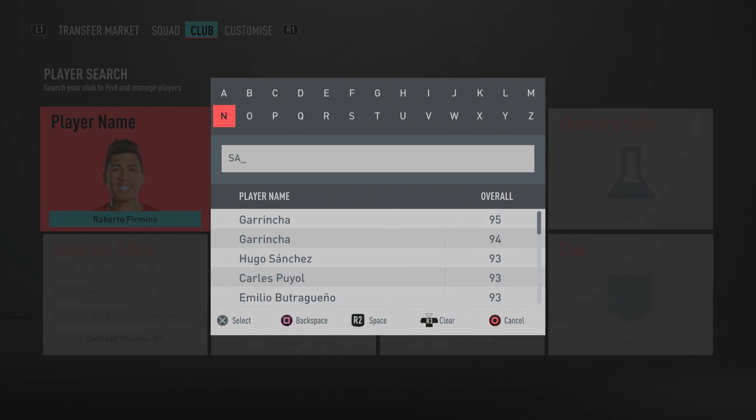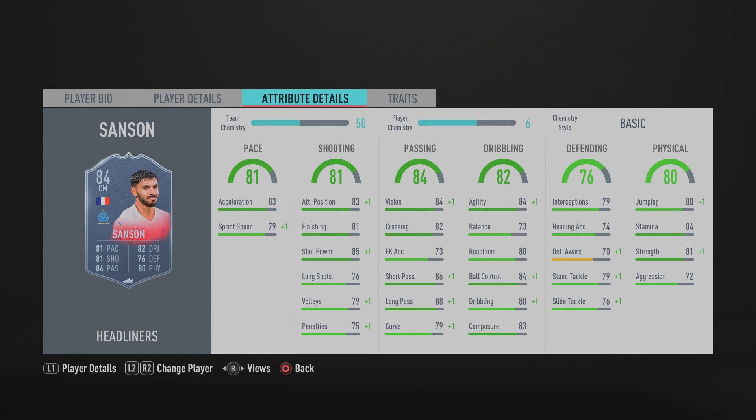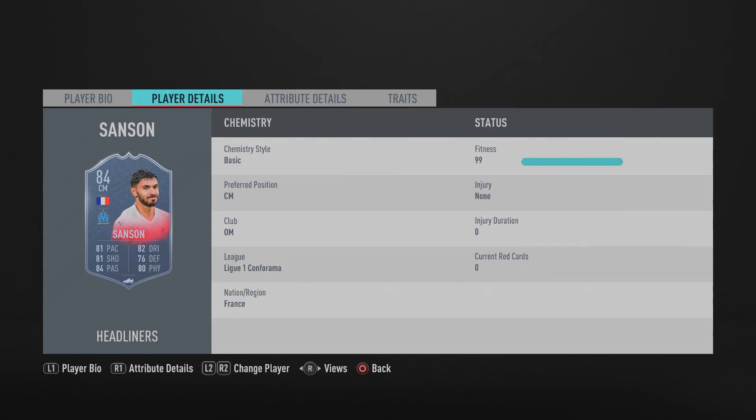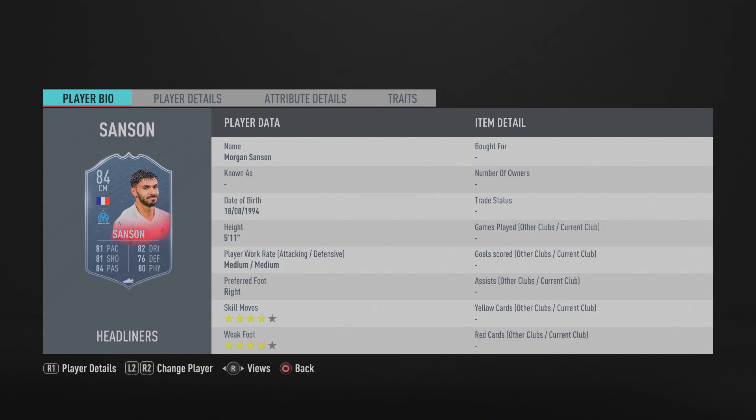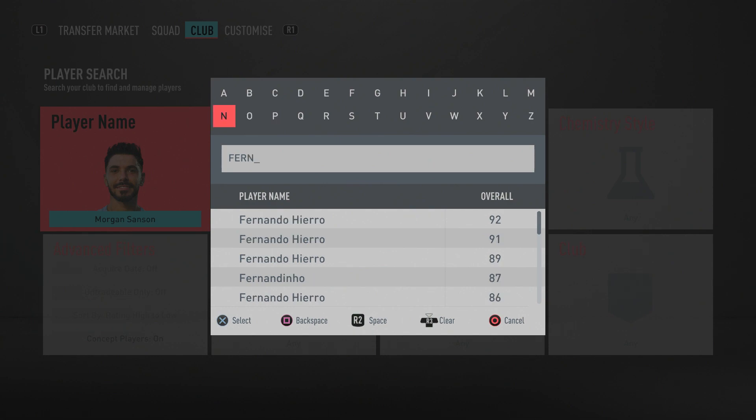In the right center mid spot we have the Headliners Morgan Sanson — a very well-rounded card that can both attack and defend. He's got 81 finishing, 85 shot power, 83 attacking positioning, 76 slide tackle, 79 standing tackle, 84 agility, 84 ball control, 80 dribbling, 88 long passing, and 86 short passing. Four-star skill moves and four-star weak foot. An underrated but overpowered card that you can rely on in both phases.